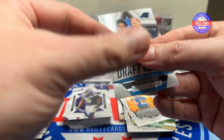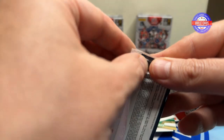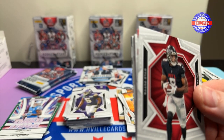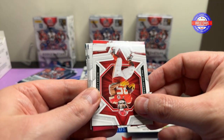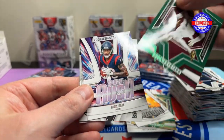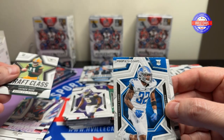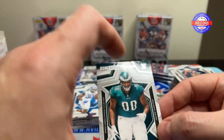Yeah, I was hoping I'd get at least one Bryce. All right, six packs remaining. And I'm too weak to open it from that side. Kyle Pitts, CEH, there's Brock, Jerry Jeudy, Rhamondre Stevenson. Jahan Dotson on the green. Tank Dell on the rush. Jaden Reed. Brian Branch and Jalen Carter.